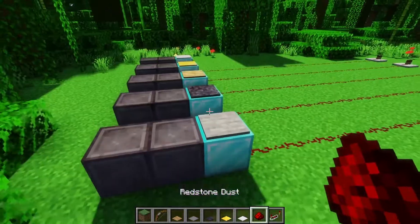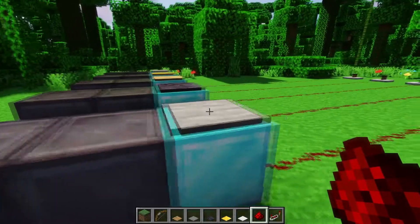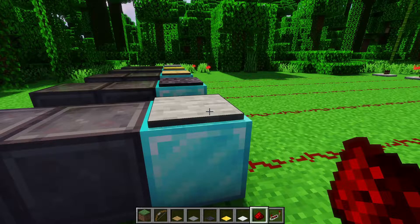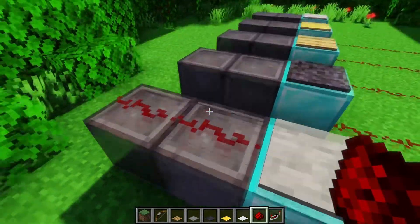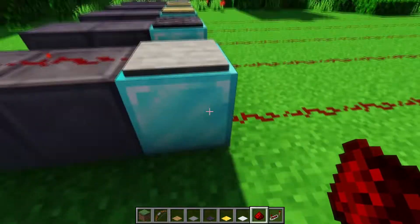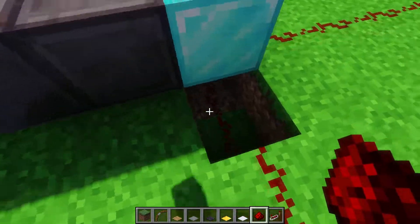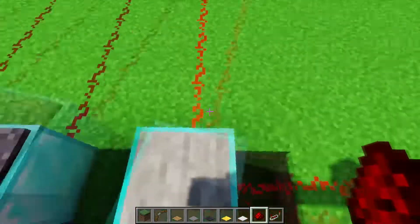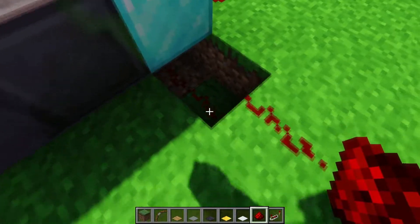For the general properties of all pressure plates: they power the block that they are occupying themselves — so they basically power themselves — as well as the block that they are on top of. All the powering rules apply, so redstone components adjacent to any of the powered blocks will also get powered. This dust up here gets powered because the pressure plate itself is powered. This dust down here gets powered because the diamond block is powered. And because the diamond block is powered, we can actually power dust immediately under it — particularly useful if you have blocks all around the diamond block.